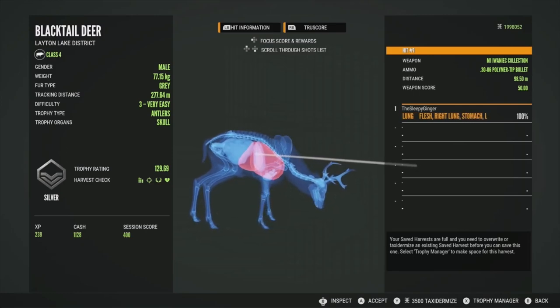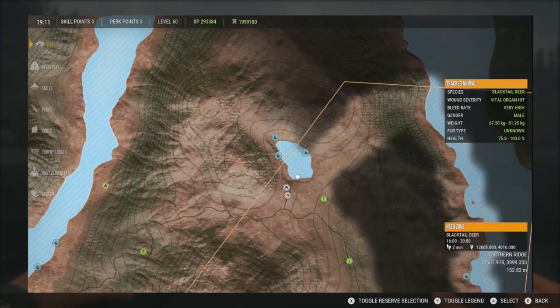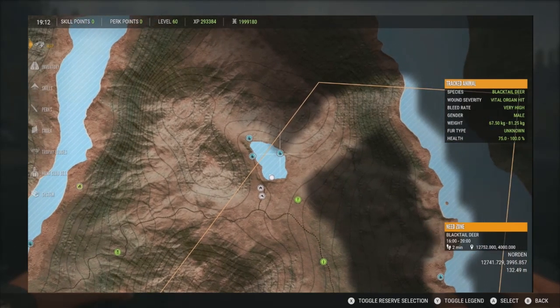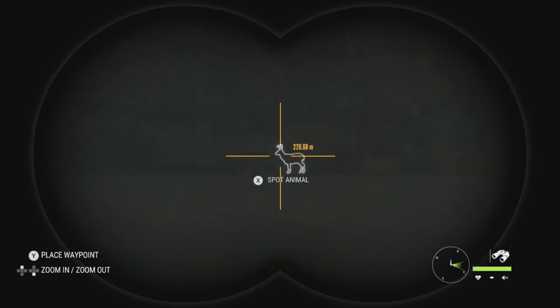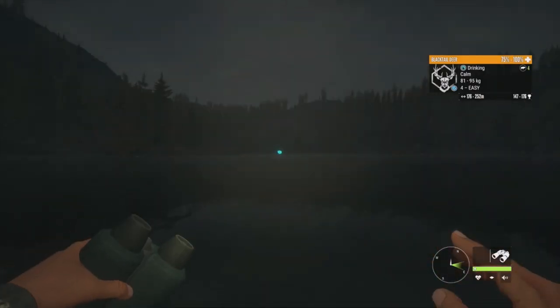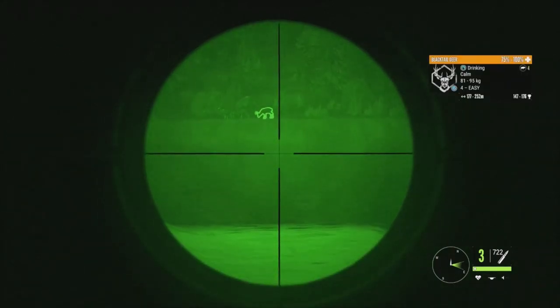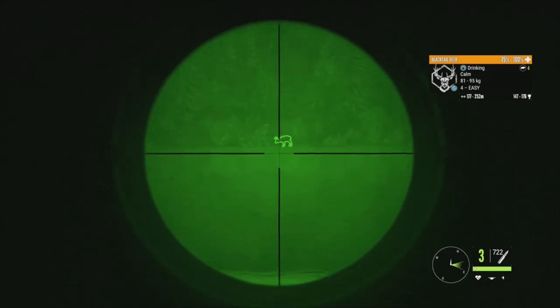We're now in the top right corner of the map at a small lake — another good one with three zones. Straight ahead there's a great level 4 at 147 to 176 — only one point below diamond — so we're definitely taking him. There are also two level 2s at 87 to 116 and 93 to 122, and a level 3 at 109 to 138 right behind the level 4. I'm switching to the night vision binoculars and the Mälmö 7mm since it's getting dark. I recommend getting both the night vision binoculars and night vision scope from the high-tech pack, especially since blacktail drink partially at night.